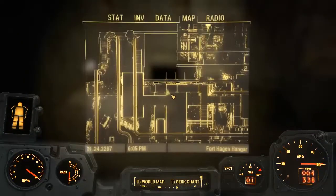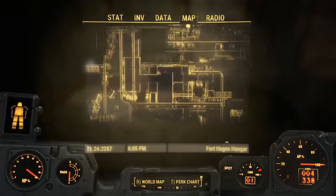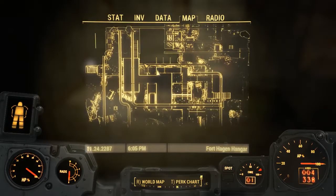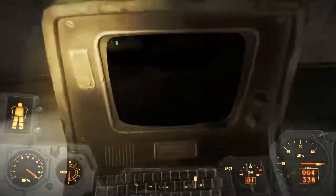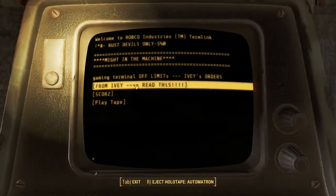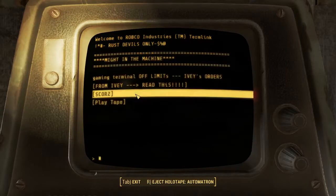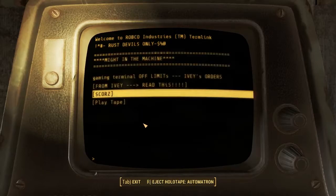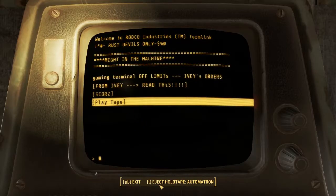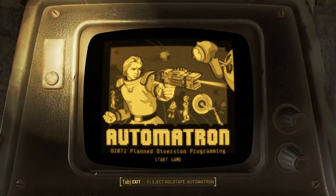Here is a local map reference of exactly where the terminal is. In this terminal is a holotape game — do you remember that one in Vault 111 where it's actually in the terminal itself? Well, it's the same right here. You can see there are a couple of notes, but at the very bottom it tells you that you can eject the holotape Automatron, or you can also play it while on the terminal.